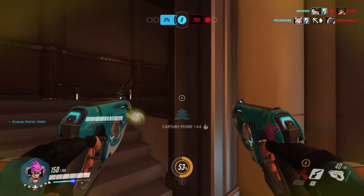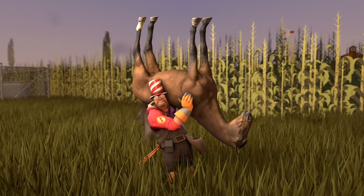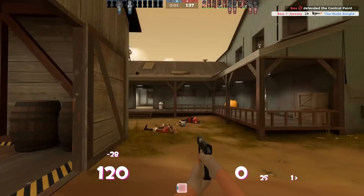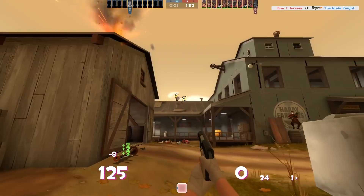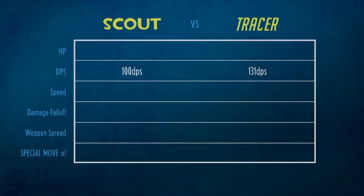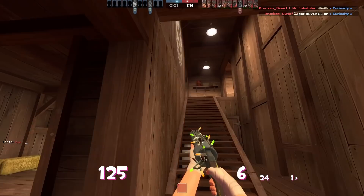So what do we end up with? Tracer potentially has a slightly higher sustained DPS than Scout — poor Jeremy. But this becomes even more interesting when you think about the other stats and abilities, and in particular the effective range of these two characters. I also wanted to compare health, speed, effective range, and other abilities. For all speed measurements I use the conversion rate from hammer units into meters. Scout has 125 health and a speed of 133%, which is apparently 17.1 miles per hour.